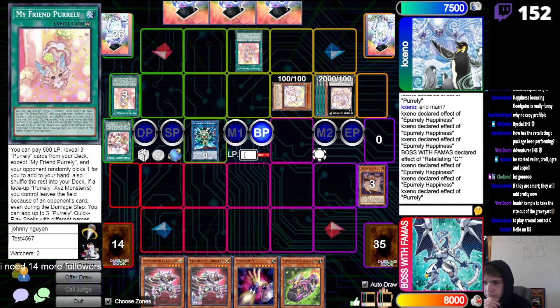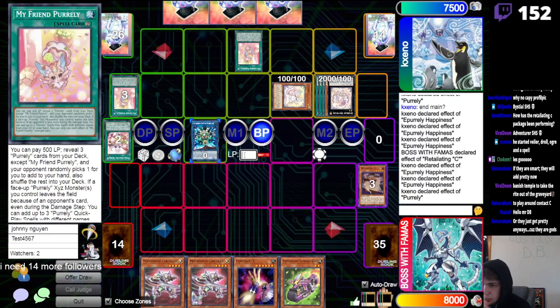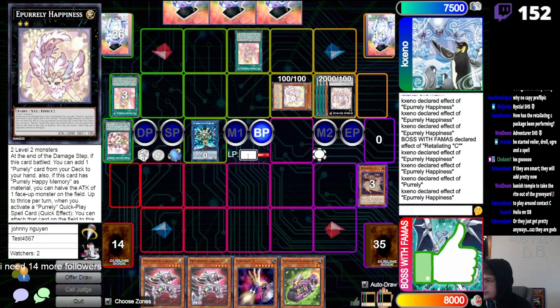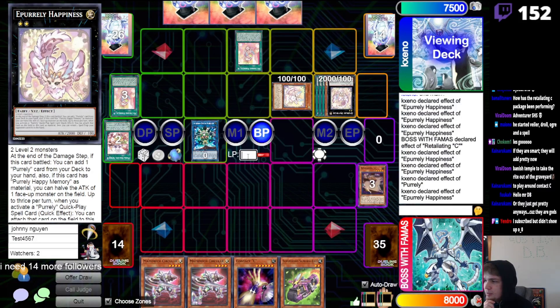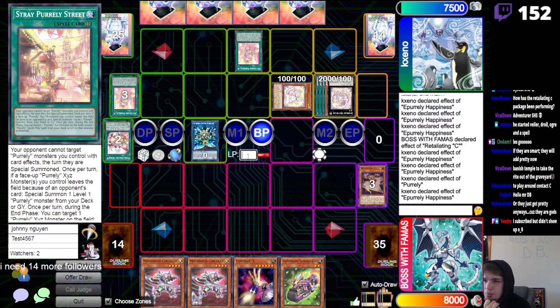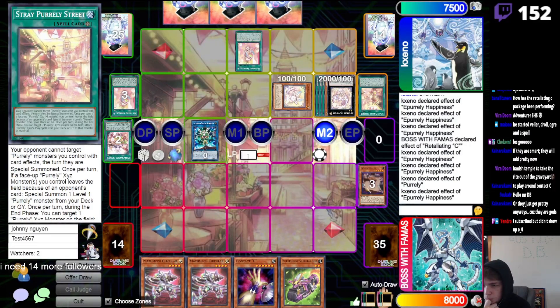I need their next play to just be the worst play possible. Attach the Happy so they have one more attack — sure. If they're smart they'll add Pretty now to play around Contact C. Well, technically they don't have to — they could add Sleepy, activate Sleepy, chain to equip, then summon Nor as their next play. Summoning Nor sounds good, but summoning Beauty also sounds good — both plays seem to beat Contact C very well.